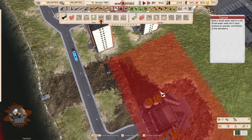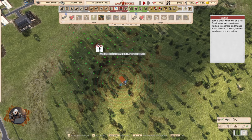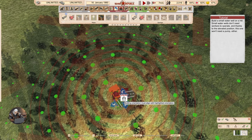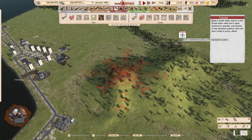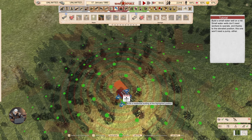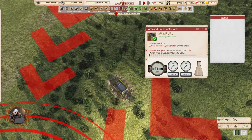Build a small water well on a hill. Small water wells don't need workers to operate, and thanks to the elevated position, this one won't need a pump either. I see some green dots around it — apparently there is water everywhere. Water quality 95.